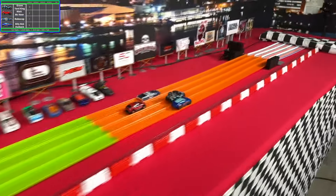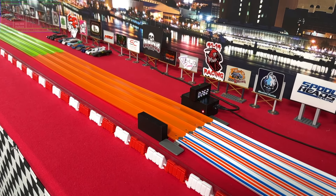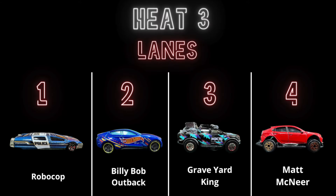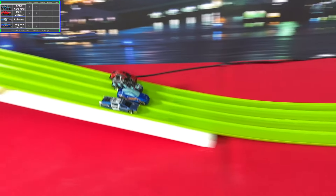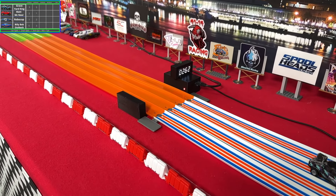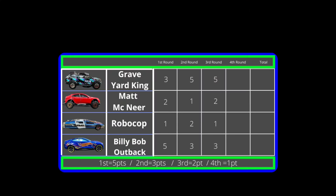Right now Billy Bob Outback has the lead in points, but it looks like Graveyard King has stopped him from being undefeated — meaning two racers will move on that are not undefeated. Graveyard King and Billy Bob Outback are now tied for points after two races. Billy Bob Outback had a slight lead but Graveyard King took it away yet again. It was looking good for Billy Bob after that first race, but Graveyard King has now tipped the odds in their favor.